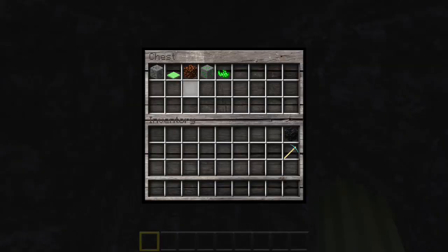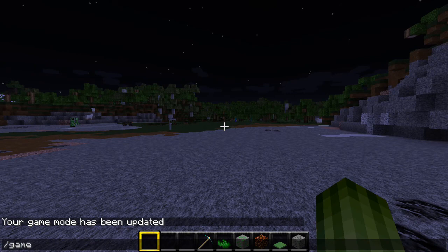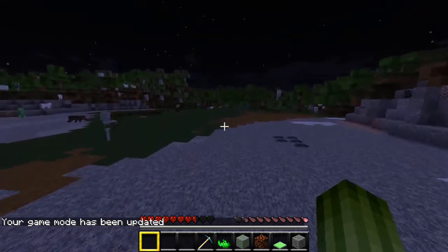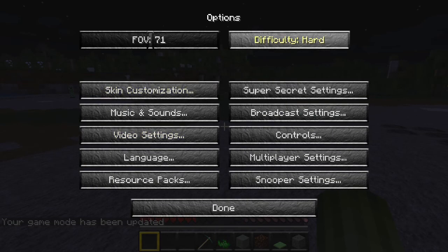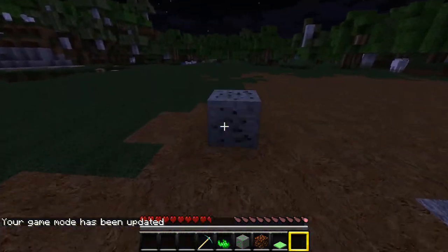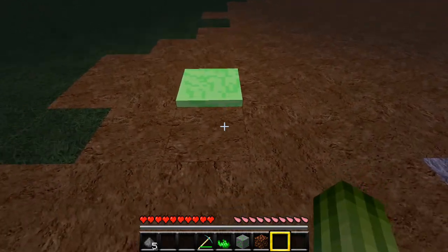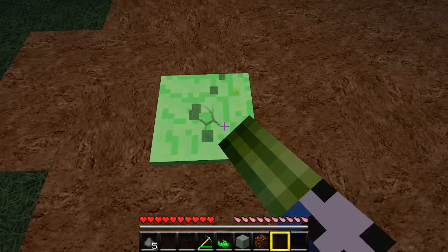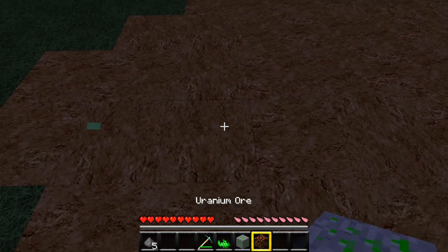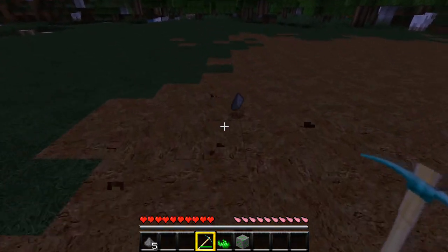I'm probably going to start off with the ores - this is sulfur ore, nuclear waste, and uranium. I'll go through all of these. First we have sulfur ore, which just gives you gunpowder. Next we have toxic waste.